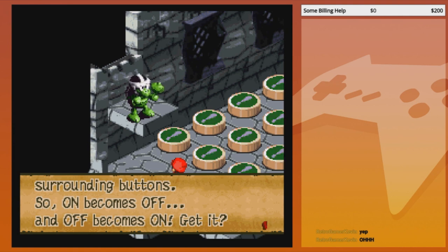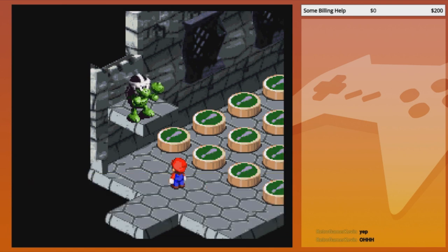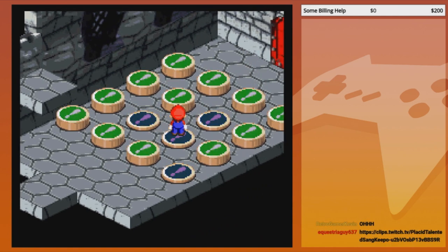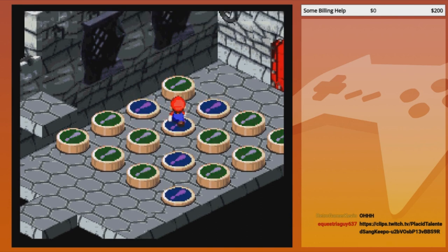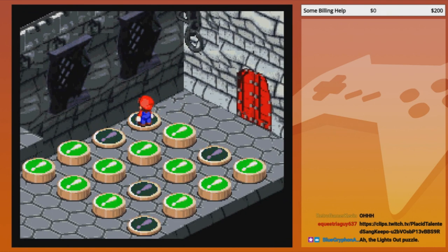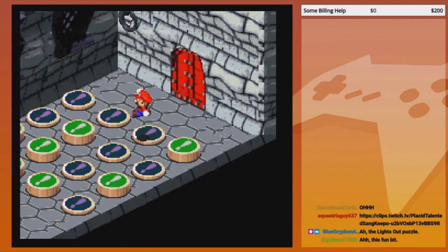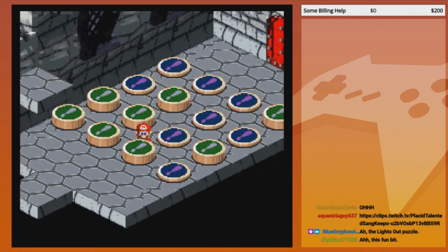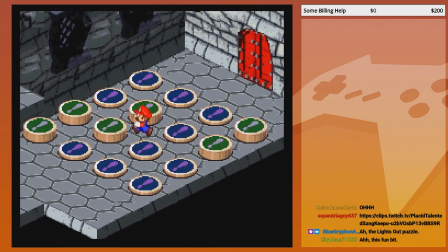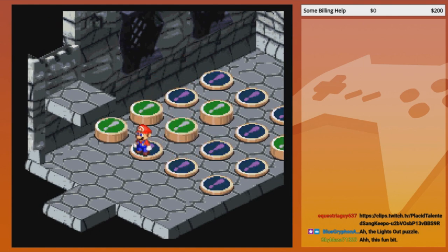You gotta switch all of them off or on. So can't you just go in? The surrounding buttons — are they all supposed to be off? Yeah, they're all supposed to be depressed. Wait, if you can walk around between the buttons, why not just do that? You can, okay, but then more...